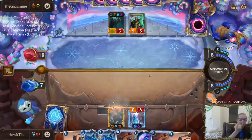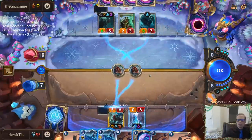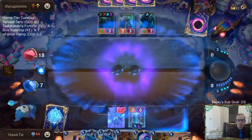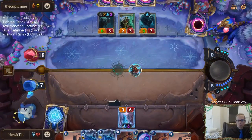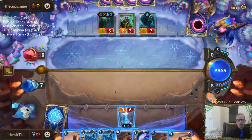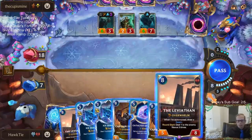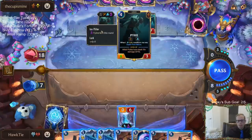I was a little more worried about doing it the other way around — even though we would be able to kill Pyke — because Pyke would have quick attack, and my Trundle only had 1 health. So I guess it's Leviathan. Pyke's still done 0 damage.